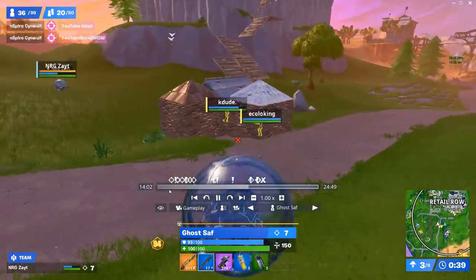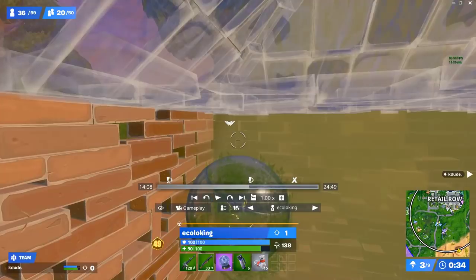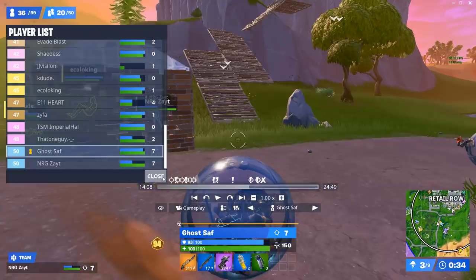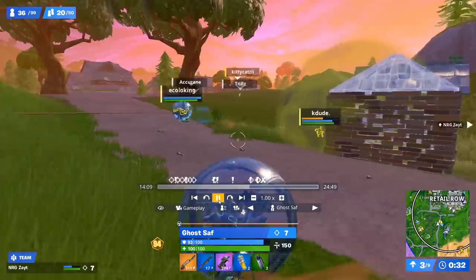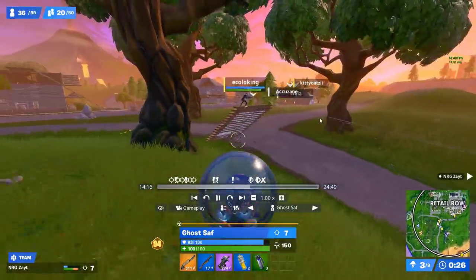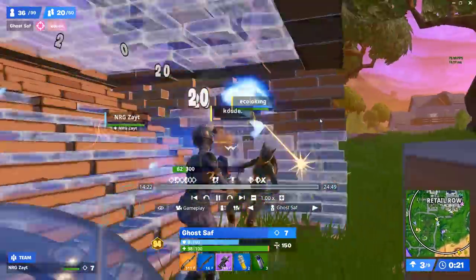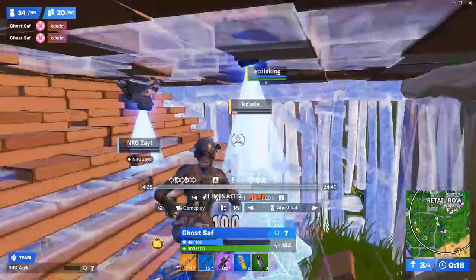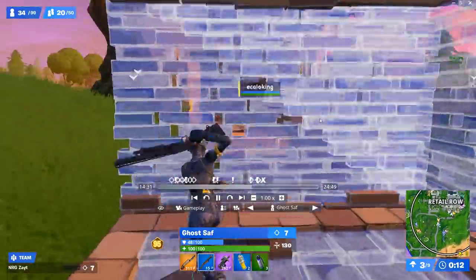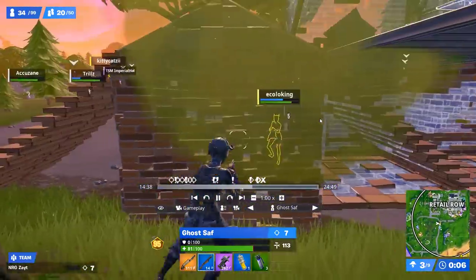Saff and Zayt commandeer some guys' balls, spot a player in a turtle, and immediately stink. Zayt gets on the other wall while Saff stinks one wall, so Zayt is at the back trying to hop on the wall while Saff is stinking. Zayt ends up getting beamed briefly. Saff hops out, doesn't care, hops into the guy's box and gets the knock. He then pushes straight toward the next guy, gets a big pump on him, throws a stink on himself to force the other guy out.